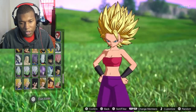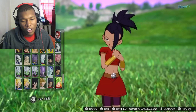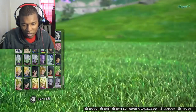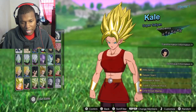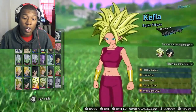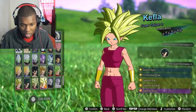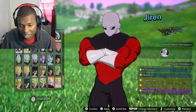Super Saiyan 2 Caulifla. Kale — stop being nervous, and then you just turn into that — that's crazy. Super Saiyan Kale. Kefla — Kefla was menacing. Super Saiyan 2 Kefla was a nasty combo. We got Jiren.